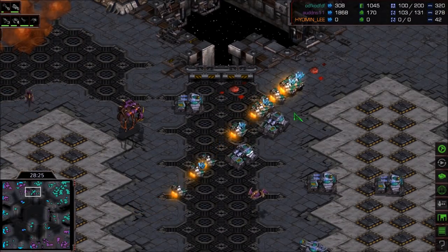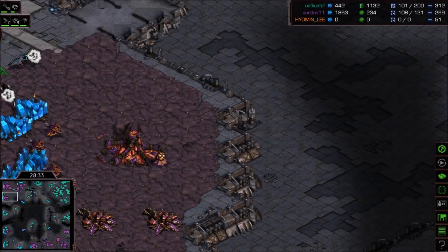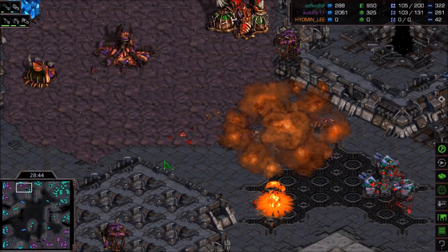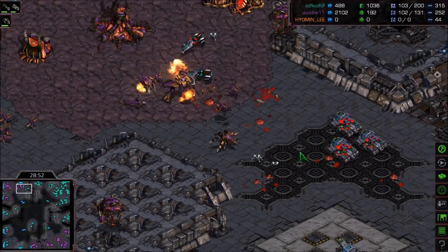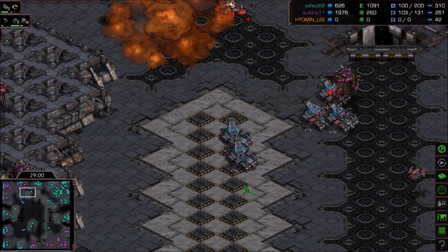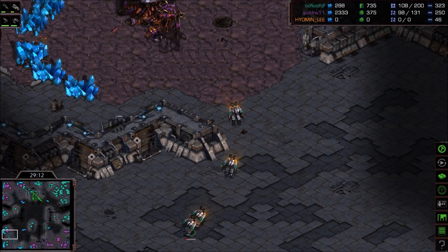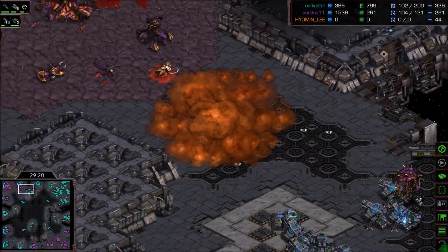SCVs are coming up. Flash reestablishes his left base — but no, Zero took a base there first. Vultures again killing more and more drones. It's 112 to 106 total supply — this game is absolutely bonkers. I don't know that I've had a crazier TVZ game in Brood War in my entire life. The tank count is getting a little bit crazy and it's getting really difficult for Zero to break here. There are now 11 tanks with those upgrades, and armor is almost fully upgraded too.